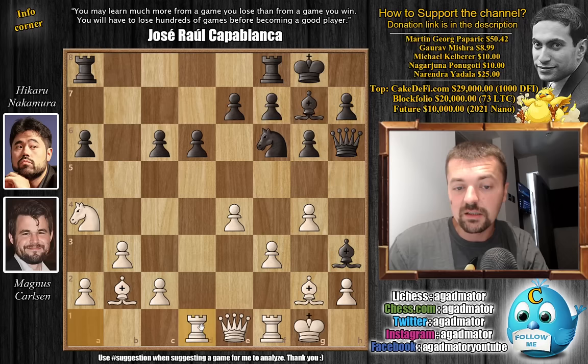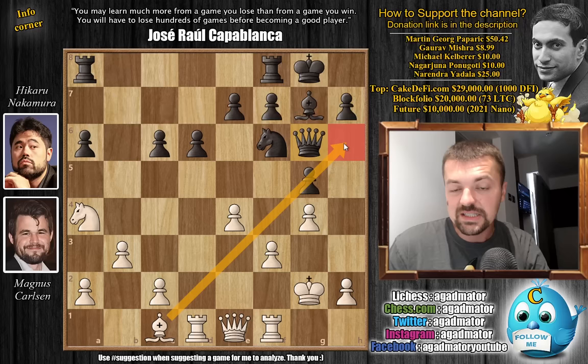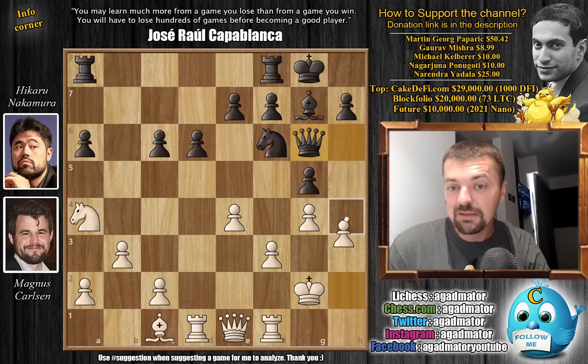Instead, Magnus first plays bishop to D1, and now pawn to G5. We have bishop to C1, but it's hard to take advantage of this. So Hikaru just plays bishop captures, king captures, and queen to G6, getting the queen away from this diagonal and now even considering just busting open the position with H5. So Magnus plays H4 instead.